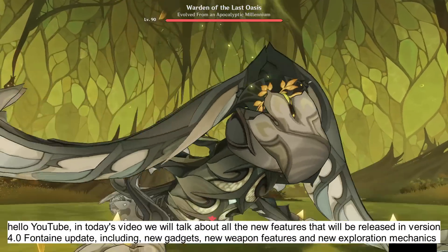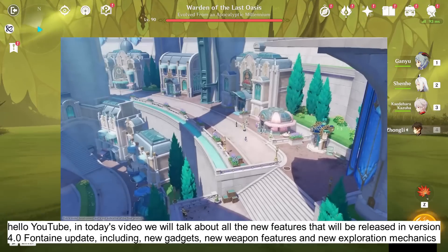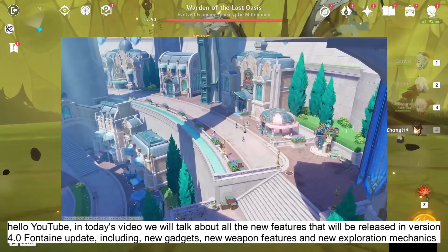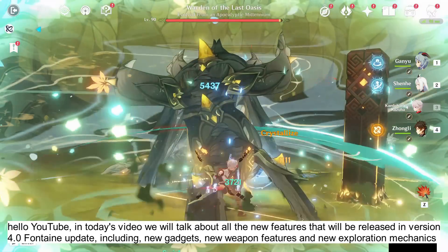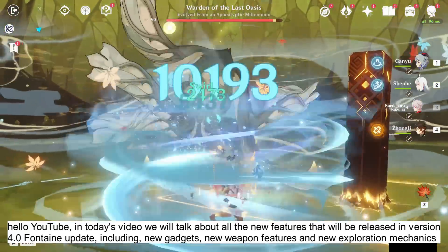Hello YouTube! In today's video we will talk about all the new features that will be released in version 4.0 Fontaine update, including new gadgets, new weapon features, and new exploration mechanics.